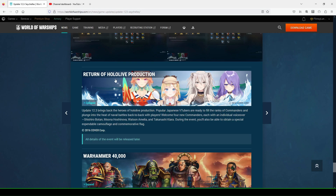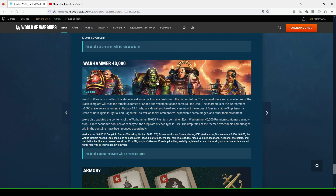Return of HoloLive Production: Update 12.3 brings back the heroes of HoloLive Production. Popular Japanese VTubers are ready as commanders and will plunge into naval battles back-to-back with players. Welcome to four new commanders, each with an individual voiceover: Shishiro Botan, Moona Hoshinova, Watsonama Melea, and Takanashi Kiara. During the event you can also obtain a special expendable camouflage and commemorative flag.